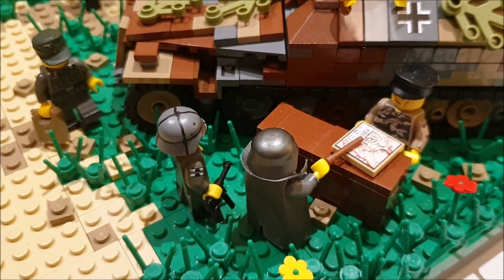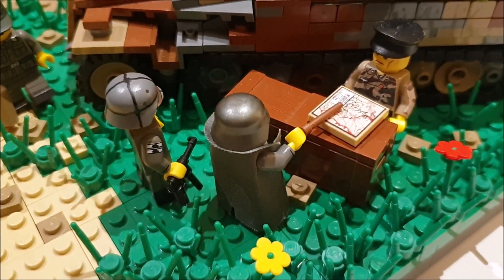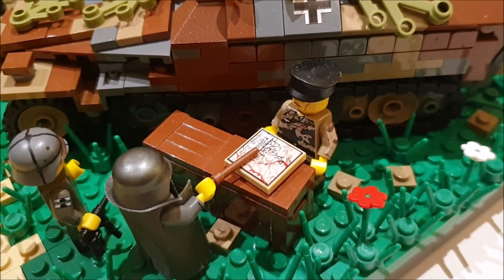Here is an infantry officer together with a tank commander, and he is giving a letter to him. He is pointing with his stick to this map, showing where the attack is going to happen.